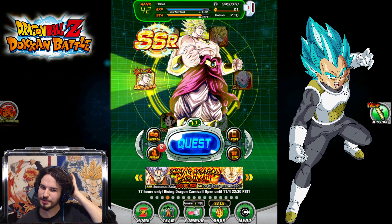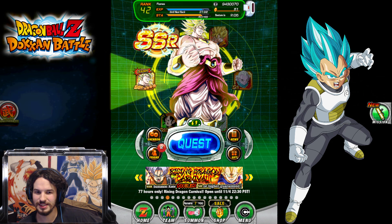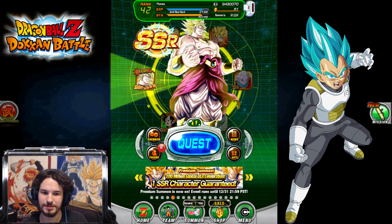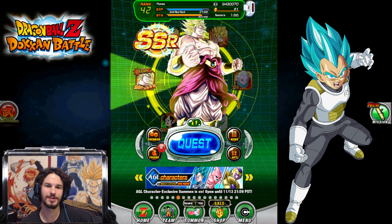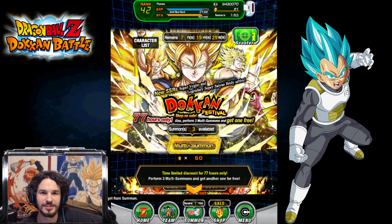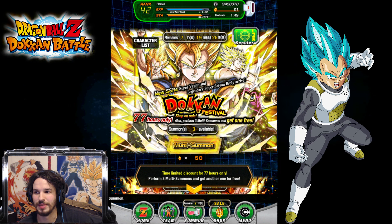This time I'm going to go ahead and do the actual Rising Dragon Carnival. I'm gonna do it once I can do the premium summoning — it's a guaranteed one SSR. But it's only around until the end of the year, and right now these are only around for another 7 hours and 19 minutes. I'm not doing any more on the main one.